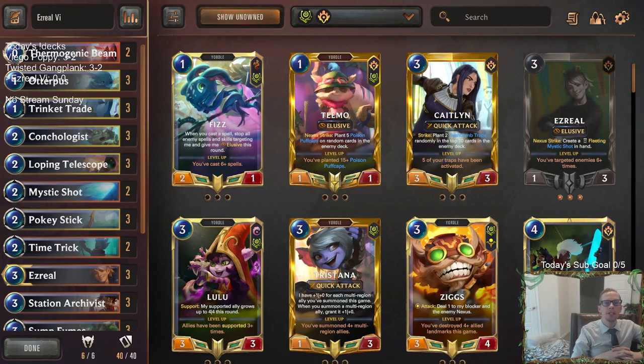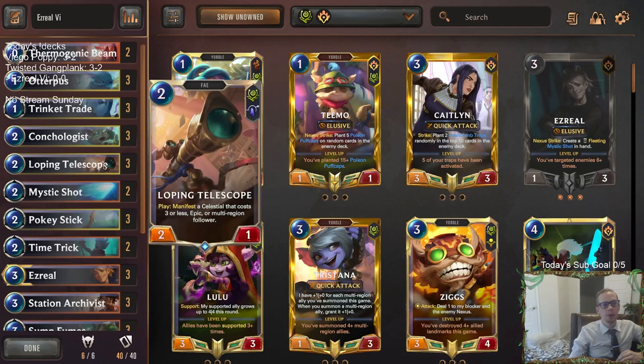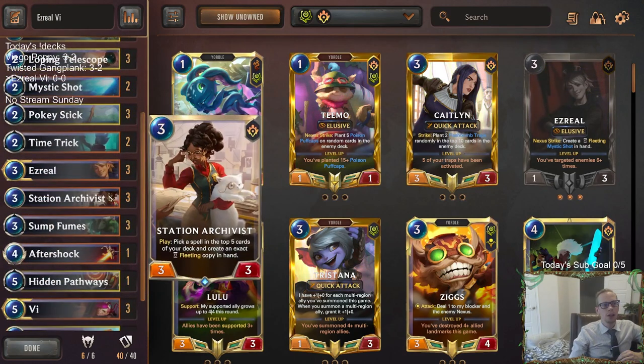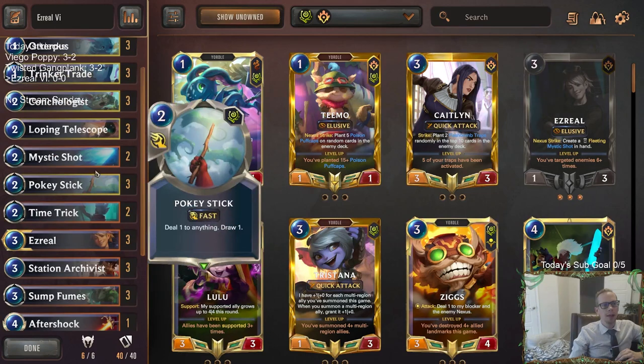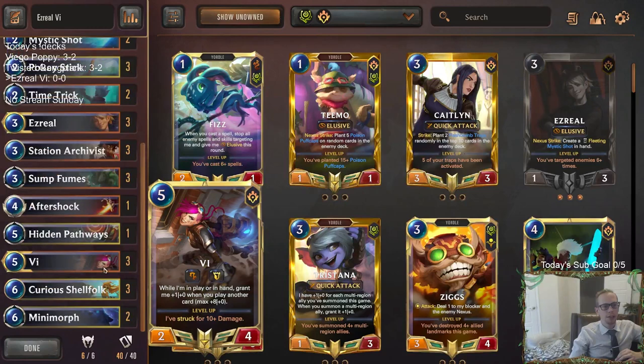Welcome everybody on Twitch chat and YouTube for some Ezreal Vi. We're going with a little more of the traditional list that other people are playing, taking this list from mobilitics. I made one small change - I took out the third Mystic Shot to put in the third Loping Telescope. Besides that, we're really a Station Archivist deck, built around Station Archivist and being able to grab all these different spells and get value off of it.